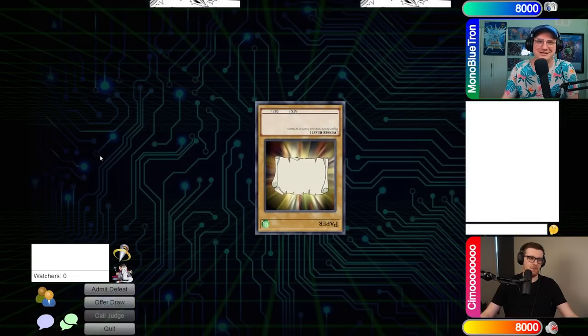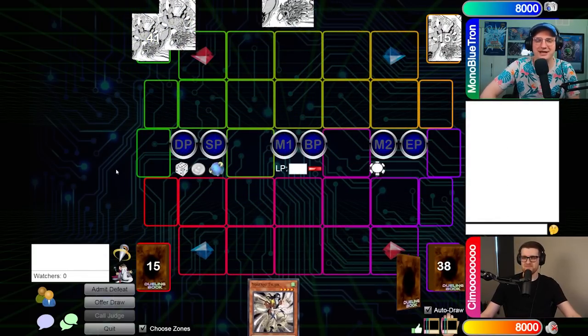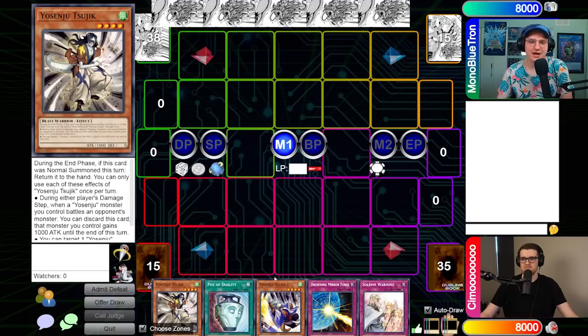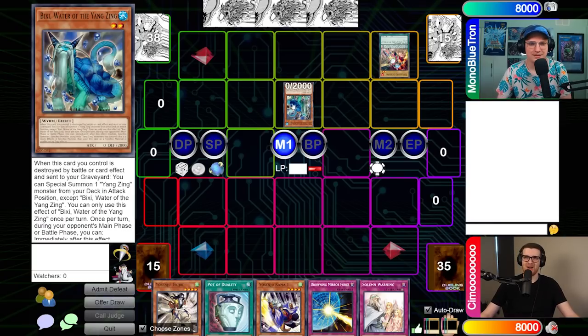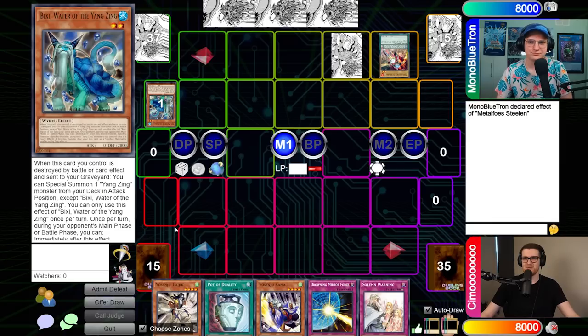This is a bit of a combo deck and it's been a while since I played it, so bear with me. Actually, this combo is pretty easy to resolve. I'm going to normal summon Bixie, Water of the Yangzing. Metal Foes Steelen targets Bixie - you might think this will miss timing because I'm performing two actions, but the Metal Foes say 'you can target a face-up card you control, destroy it' - actions occur simultaneously. So we are going to set Metal Foes Combination, pop Bixie, and trigger it. Oh, thank God - if you had a Maxx C, this game would be over. You think I'm playing Maxx C? That's a good joke.